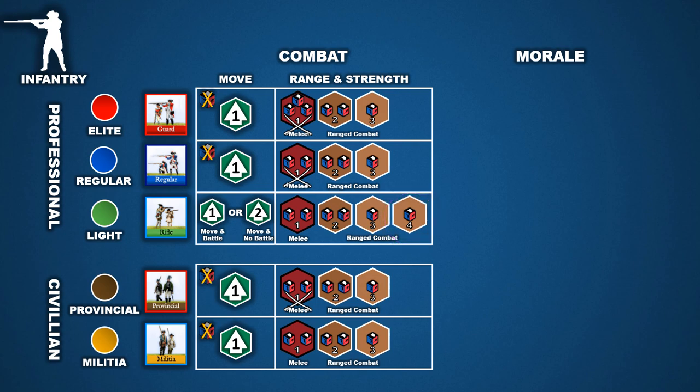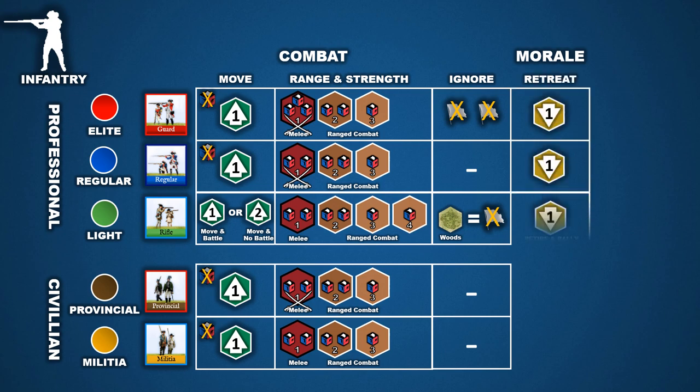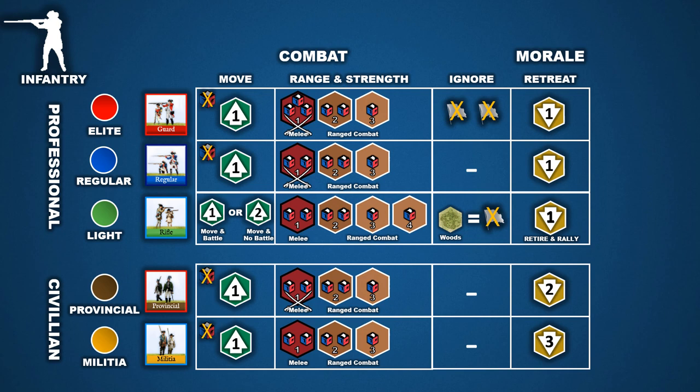Let's take a look at the morale area, which is a major focus in Tricorn. Morale gameplay is designed around how infantry units deal with the horrors of the battlefield, represented by a flag die result. Some units with high levels of training and experience can ignore flag die results. Elite units are hardened by their experience with war and some units can ignore up to two flag die results. Also, light units when occupying a woods hex can ignore one flag die result. However, even if an infantry unit resists flags, a player may always opt to retreat. Professional units retreat one hex space, provincials two hex spaces, and militia three hex spaces.